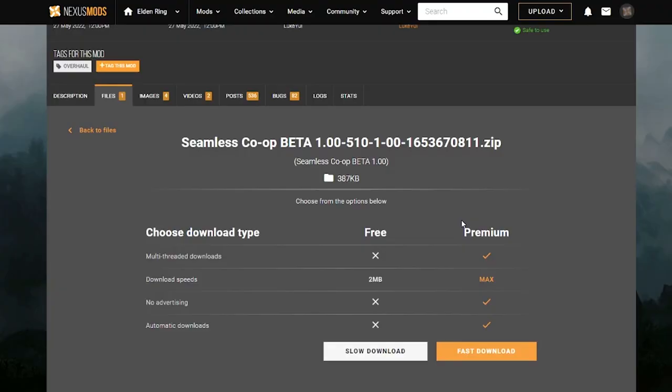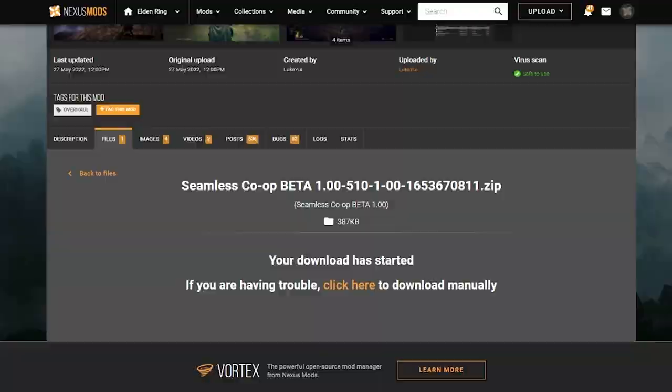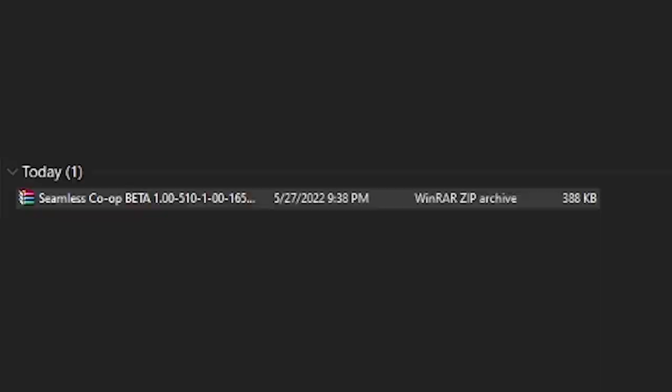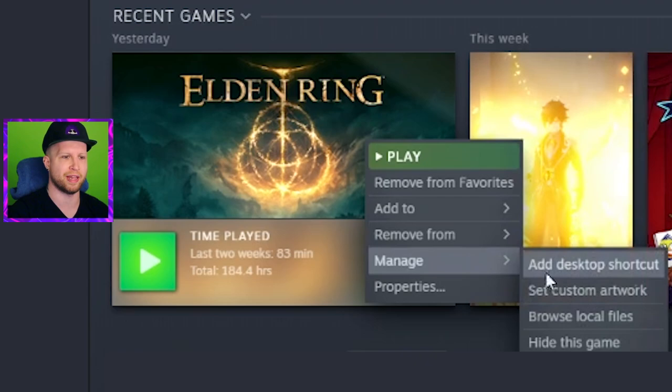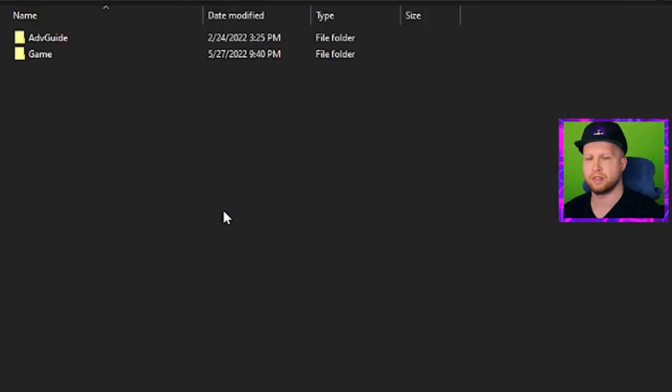I'll put a link in the description to the mod, but essentially you can download it from the Nexus Mods website. Once you download the zip, extract the files into the Steam\steamapps\common\ELDEN RING\Game folder. A super easy way to get there is by right-clicking Elden Ring in Steam, hovering over Manage, and selecting Browse Local Files.